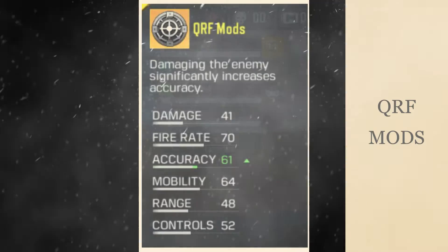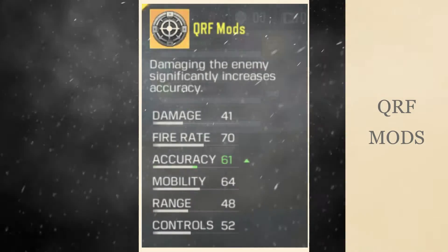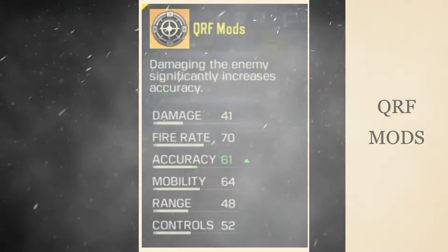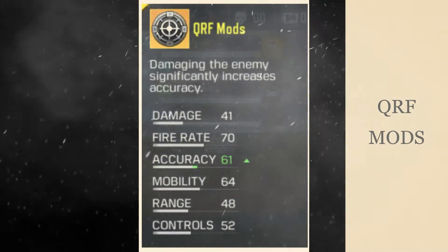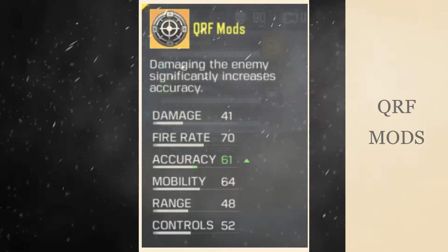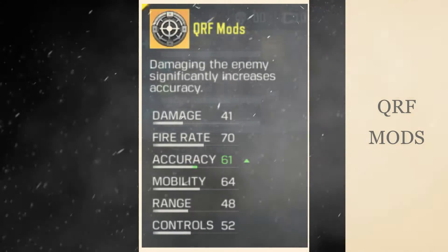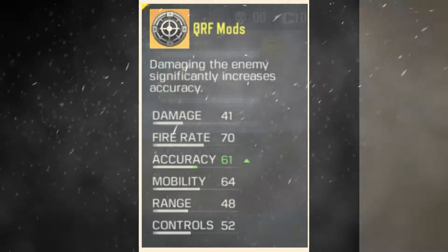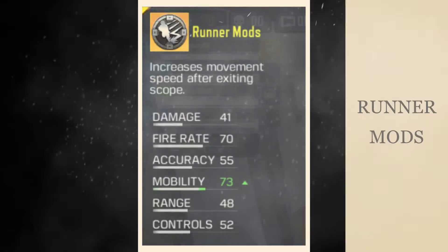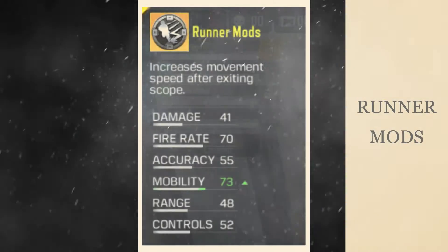The QRF mod is one of the best gun mods available in the game. It increases your accuracy when you cause damage to an enemy. For example, if you shoot at an enemy and cause damage, the accuracy of your next shots will increase significantly, allowing you to kill them faster. QRF mod is more effective at medium or long range gunfights.